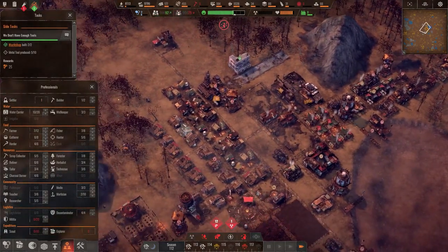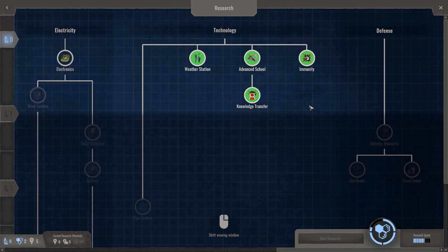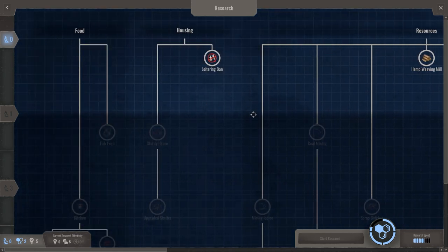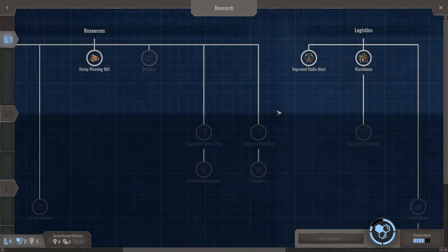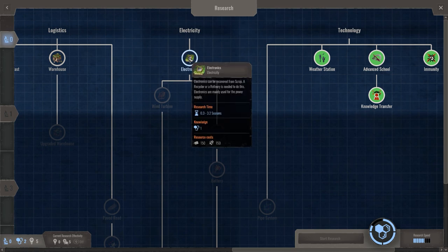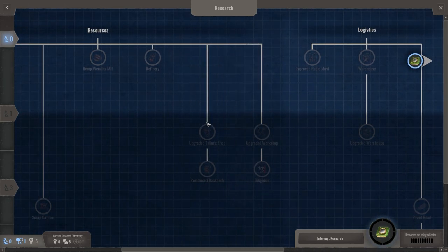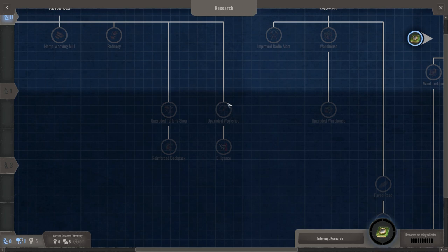We're teetering around 130 right now — look at all these children, 28 children. It's going to become a permanent thing. Pipe system — yeah, we need to start getting electronics soon. But first — loitering ban, oh this is just a temporary decree. I'm supposed to set up a building to issue decrees. Electronics — we have to build more research stations or more workshops. I think we need tier two for this. We need two knowledge — I think this should be the next thing we go for.